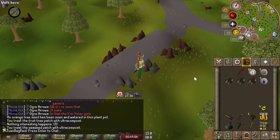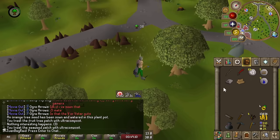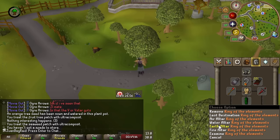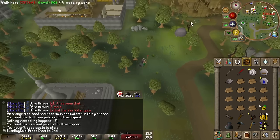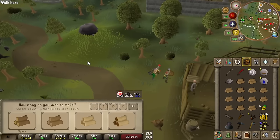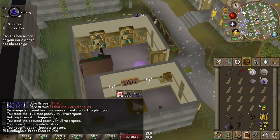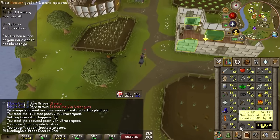We have tons of nature runes so we can superheat steel bars for the occasional Mahogany Homes. Then we just cut the rest of these oaks and fill up the log basket. We filled it up - time to go to Earth Altar, like so. This is the workflow - we just have to do this in between every contract.